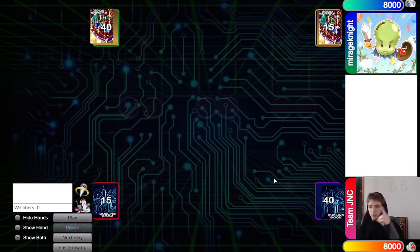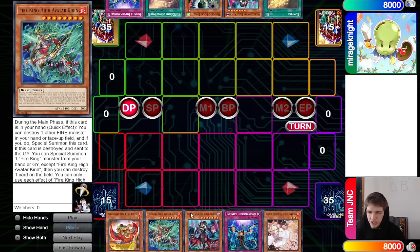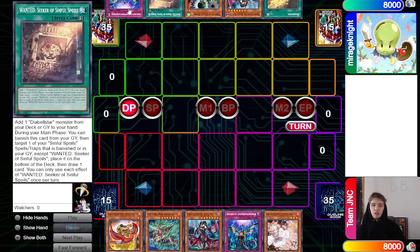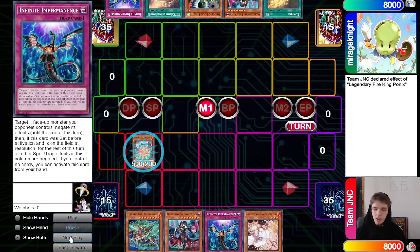Team JNC wins Rock Paper Scissors and decides to go first. 40 versus 40 — gotta love to see it. Opening hands: they have Ponix, Kieran, Black Witch, Imperm, Ash Blossom. Opponent has Bonfire, Black Witch, Droll, Wanted, Imperm. So they have two hand traps to try to stop us.